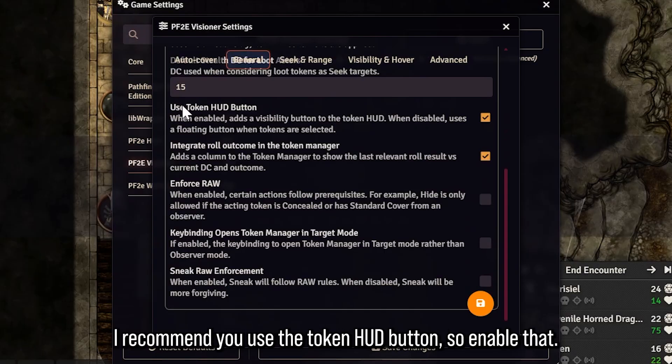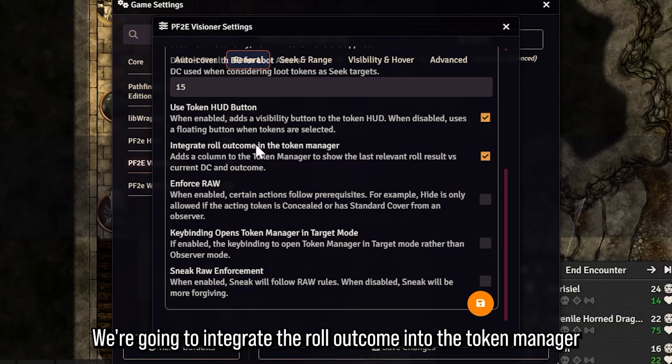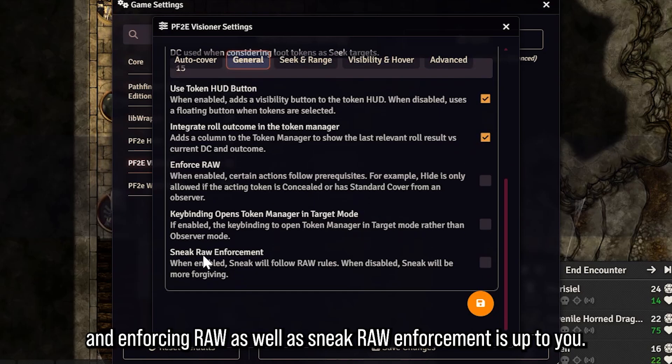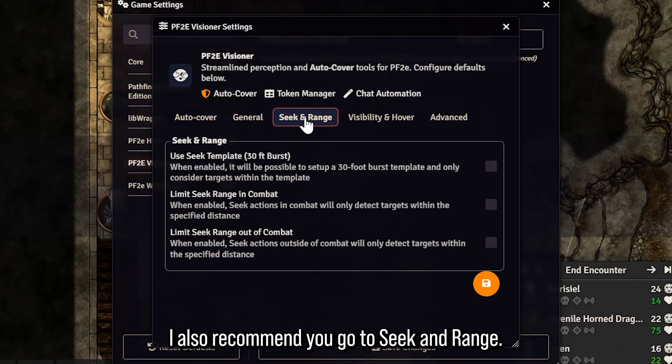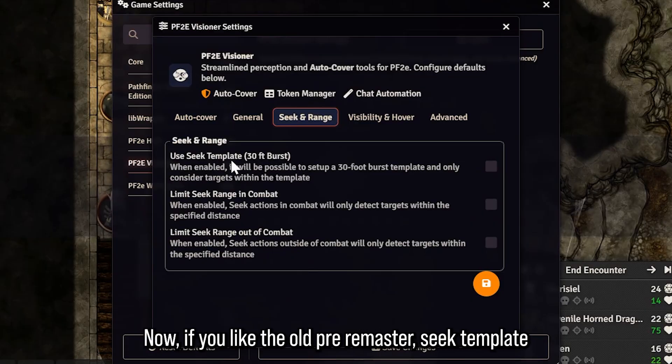I don't really care about loot actors but you can select that if you wish. I recommend you use the Token HUD button, so enable that. We're going to integrate the roll outcome into the token manager and enforce RAW, as well as sneak RAW enforcement — that's up to you, you can read this carefully to see what it entails, but I'm not going to touch that for now. We're going to save the settings.